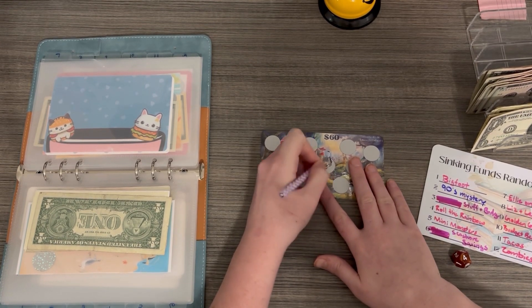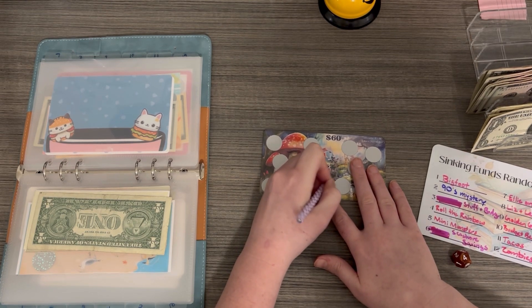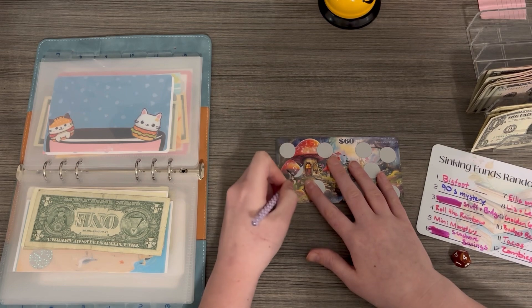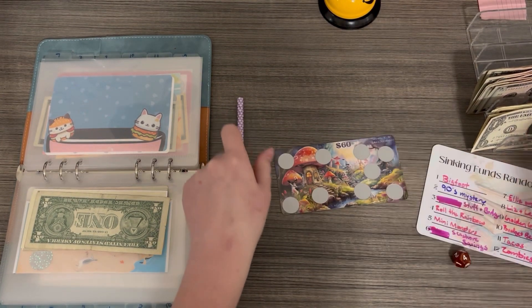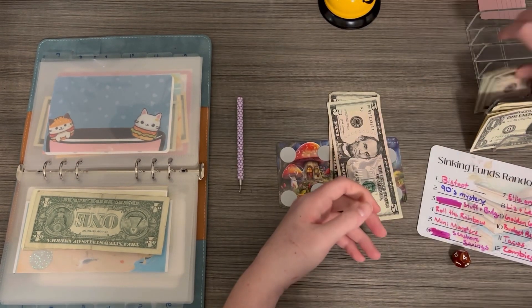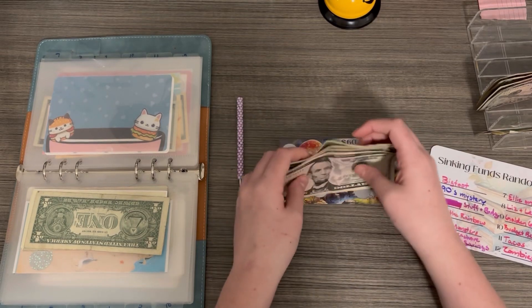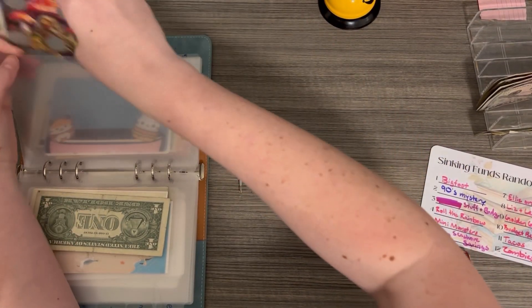Rolled a three on the Misfits of Budgeting scratch — three and nine, so that's $12. Starting this one off with $12.